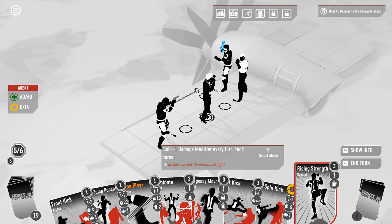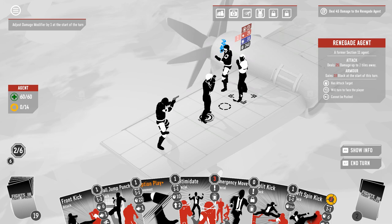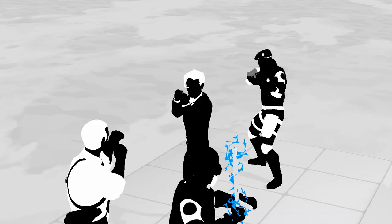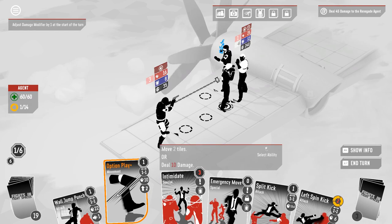I definitely want to play rising strength, which means we really don't get to do very much here. The boss doesn't gain block on every action. So I think it is worth giving him front kick just for six — just peel a little bit of that. Then we'll option play over to the side and let him get shot.